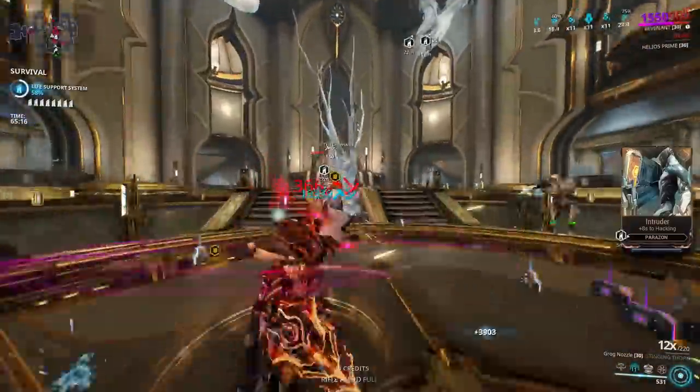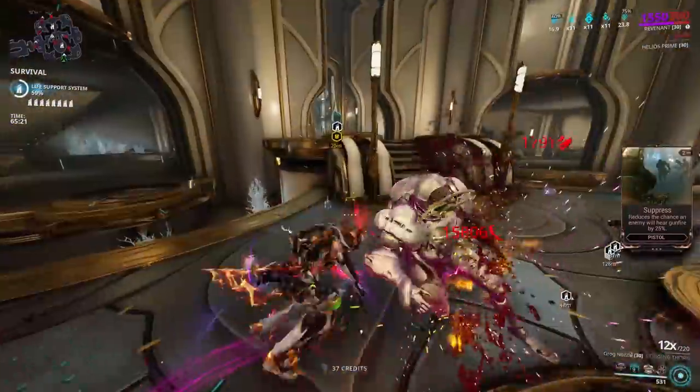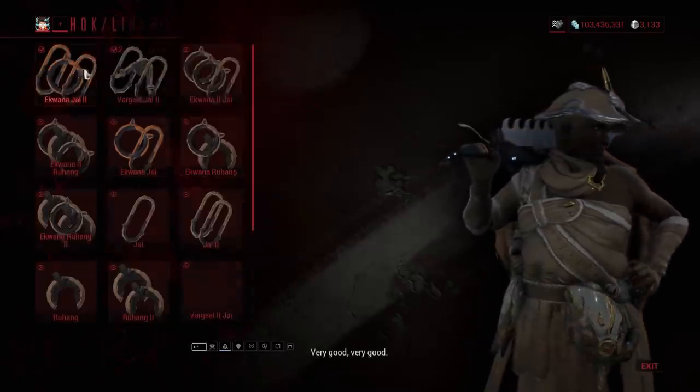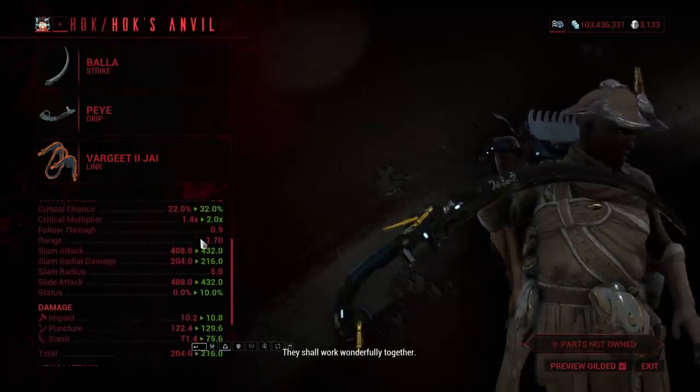Zaws are modular melee weapons, so you can put together different parts to make a weapon of your own creation. To build this weapon, you need the Bala Strike, the Paya Grip, and the Varjeet 2 Jai Link. All together, this gives you amazing attack speed, crits, and decent damage.